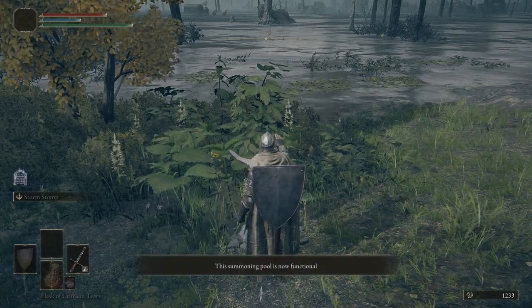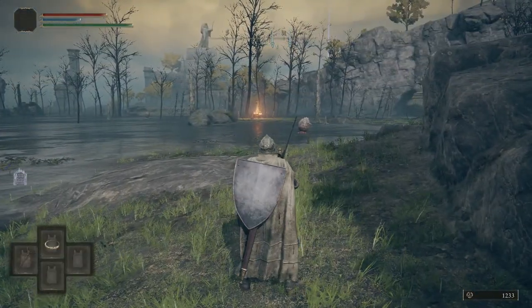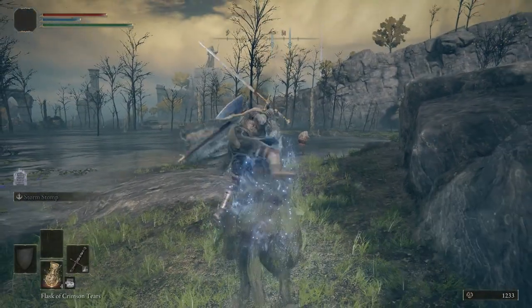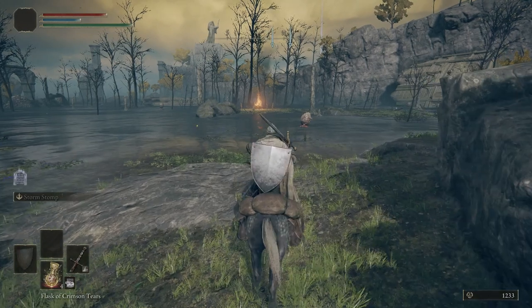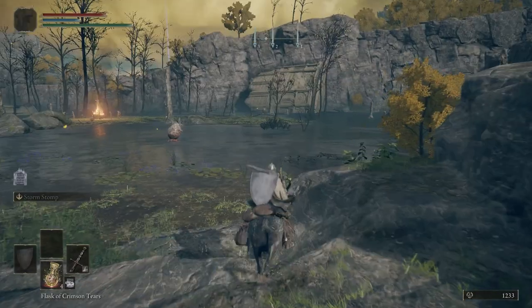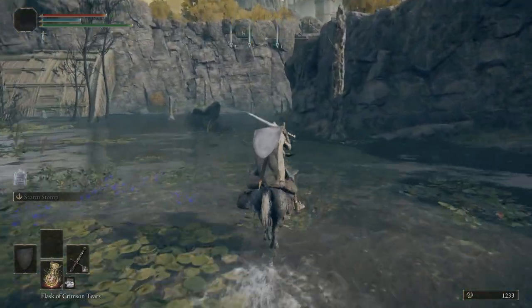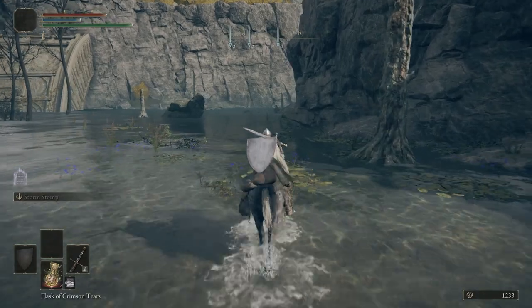Right here, let's examine the summoning pool and activate it. We'll hop back on Torrent. Be very careful not to go by that bonfire — you will initiate a boss fight and it will be a dragon, and we are not ready to fight that dragon just yet. So kind of hang by the side of this cliffside here.